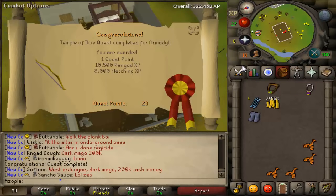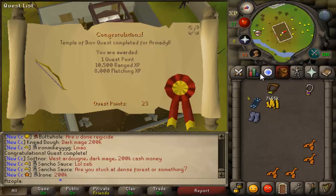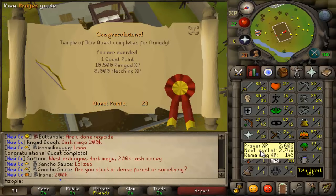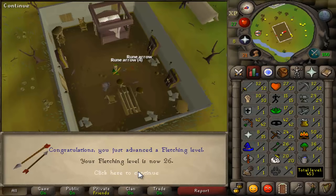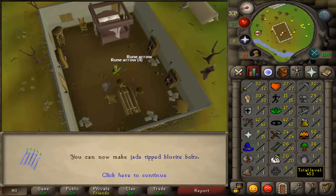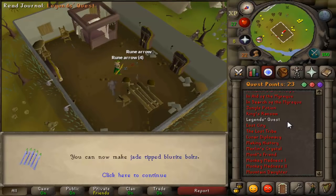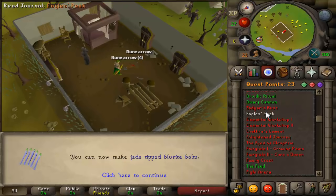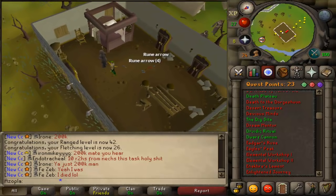And there's Temple of Ikov complete for 10K range XP, which is very nice, and 8K fletching XP. I was hoping I'd get some thieving XP since this has a 42 thieving requirement, but apparently it doesn't. So 42 range and 26 fletching. Now all I need is the 53 thieving - let me double check one more time. And 50 magic, so I also need to get 50 magic, which isn't hard at all.